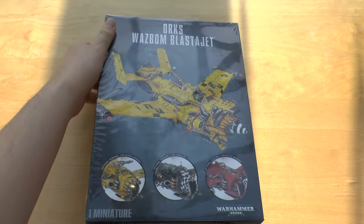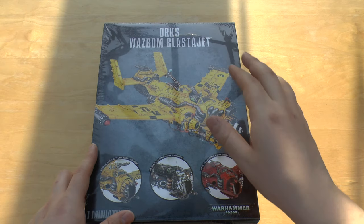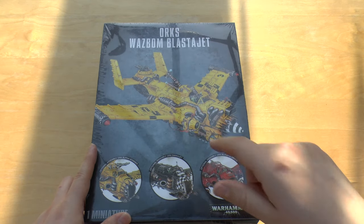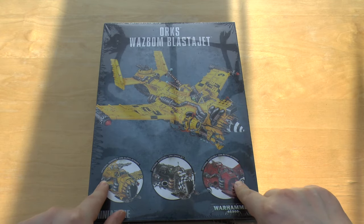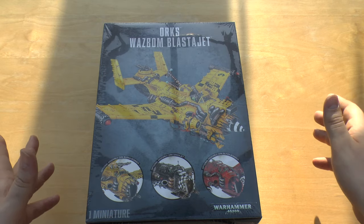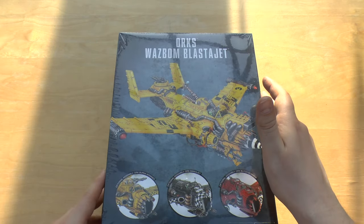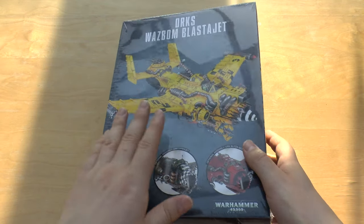Hello and welcome — you've stumbled across the second Death from the Skies unit unboxing. This time we're going all Orky with the Ork Wazzbomb Blasta Jet. I like 'Blasta Jet'; I'm not too sure about 'Wazzbomb.' All the other names of the fighters and bombers I've tried — I like them. Burna Bomber, Blitza Bomber, Dakkajet — they make sense. But Wazzbomb Blasta Jet is still yet to grow on me.